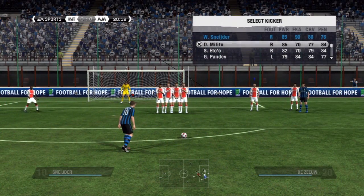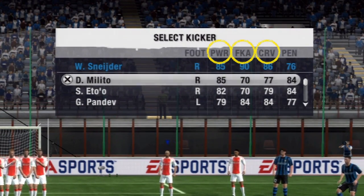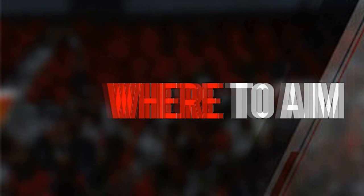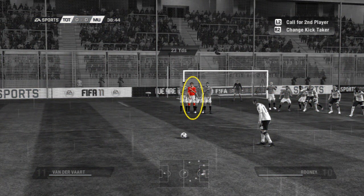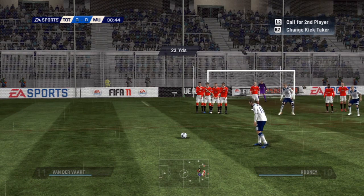For this free kick I would recommend using a really good free kick taker with high balance stats. Put the second man in the wall in line with the post behind him so you can get around the wall. Also use a left footer on the left side and a right footer on the right side.